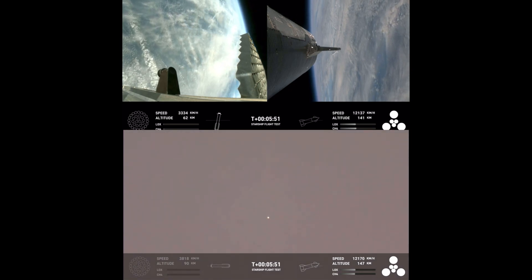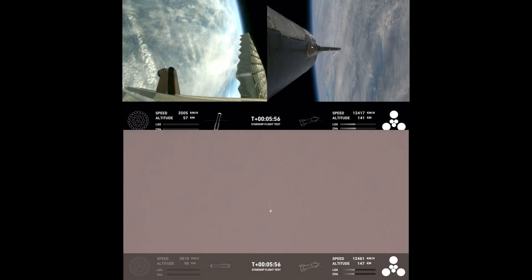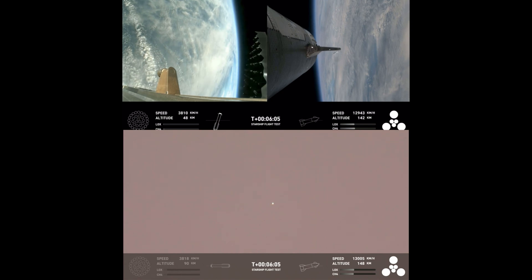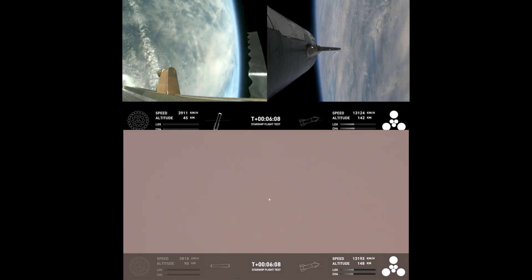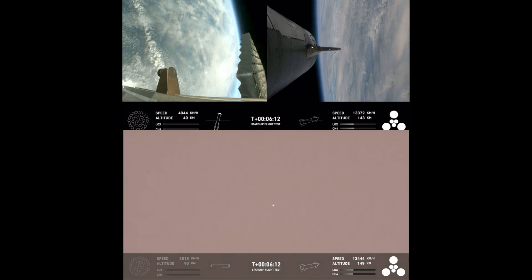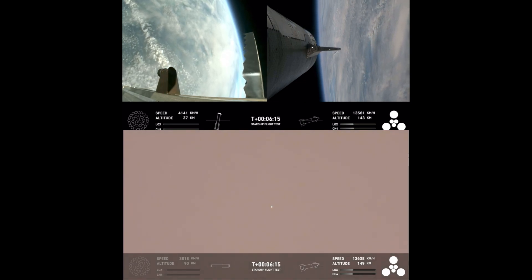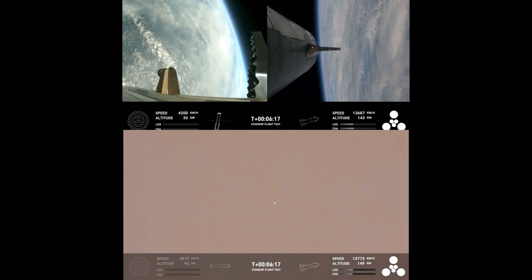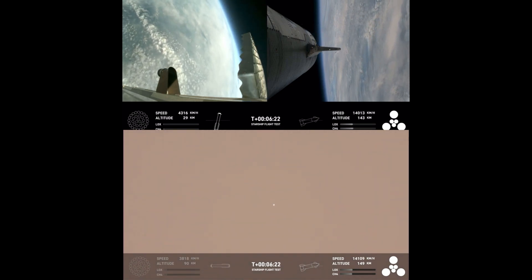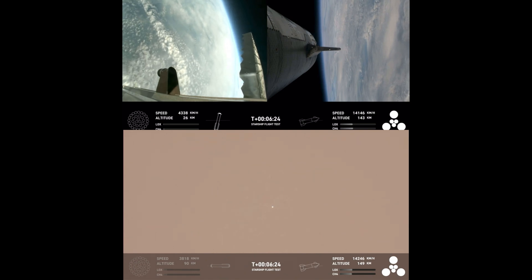Those six engines — the larger circles are the Raptor vacuum engines, the inner circles are the Raptor sea level engines. About 30 seconds away from the start of the landing burn on the booster. You can see the grid fins are rotating. The hypersonic grid fins are guiding us through the atmosphere back toward the splashdown site.